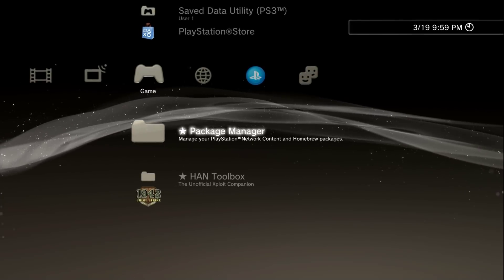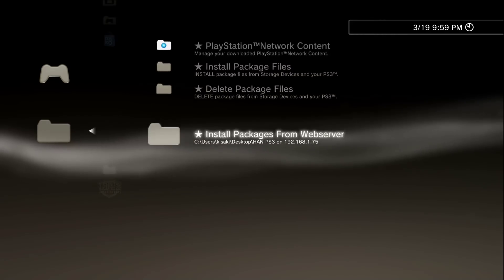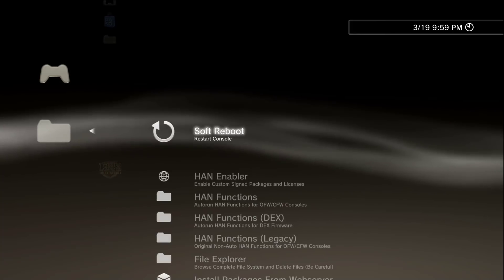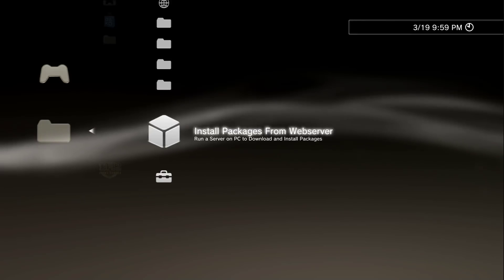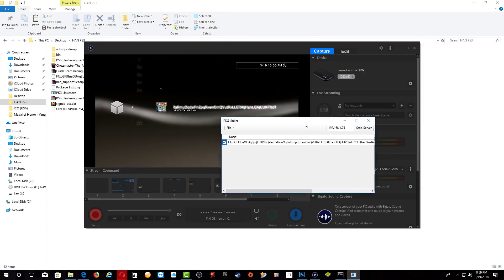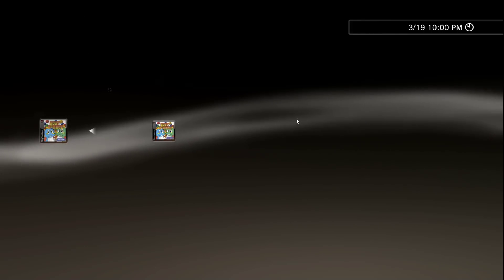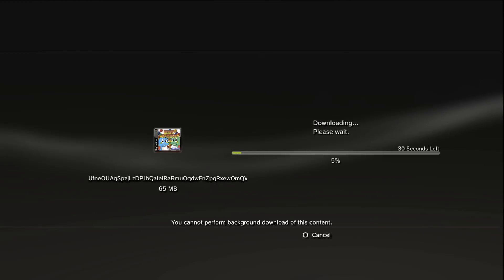Once that's done, press circle and go back out. If you go back inside package manager, you're going to see install packages from web server. Or if you go to your hand tool box and go all the way down, you'll see the same thing — you can use either one. Let's use this one, so press X and you should see the game. Minimize the PS3, bring the server up — as you can see it's the same thing. Go back over and install the game: press X, press X again, it will ask if you want to download the software, press yes.